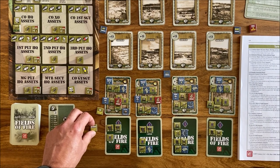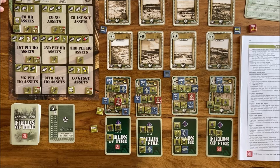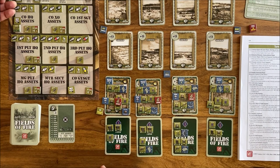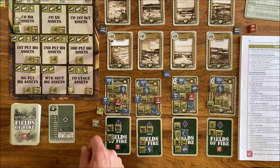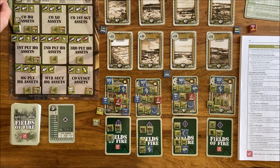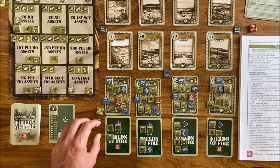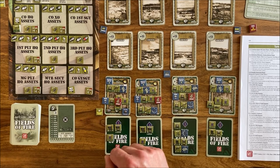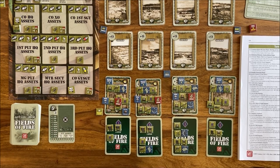I put first sergeant here — evidently I made a mistake, let me correct that. Checking our order counts: we ordered three platoons and the Gunnery Sergeant — one, two, three, four, five, six — this is fine. Now we draw for first sergeant: four plus one plus one equals six. First sergeant would definitely like to hide with a bazooka in cover. Seeking cover with first sergeant — yes, we have cover. Now I'd like to infiltrate under cover with the bazooka.